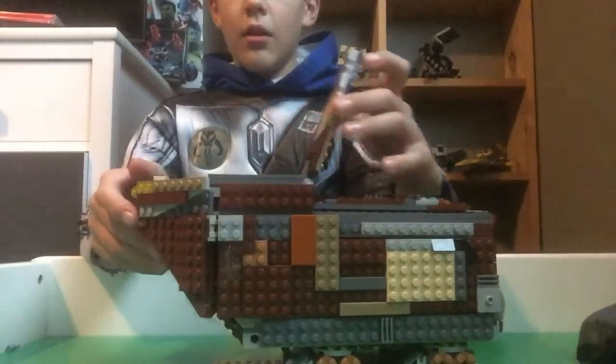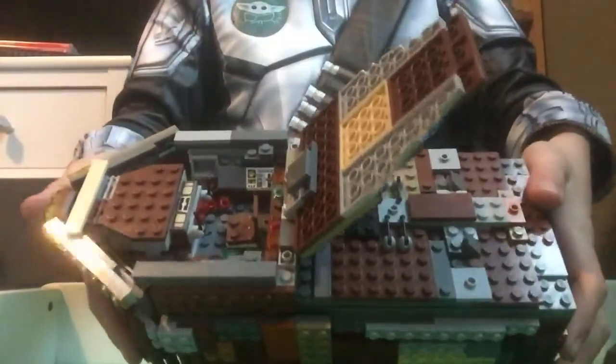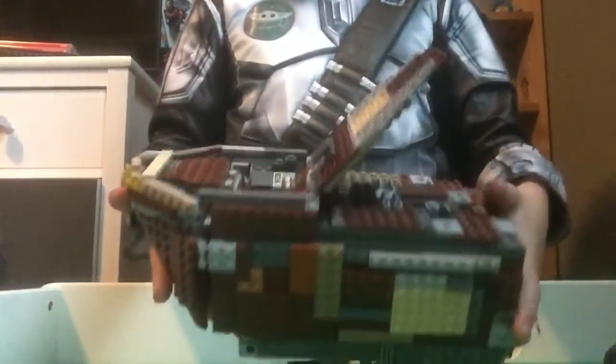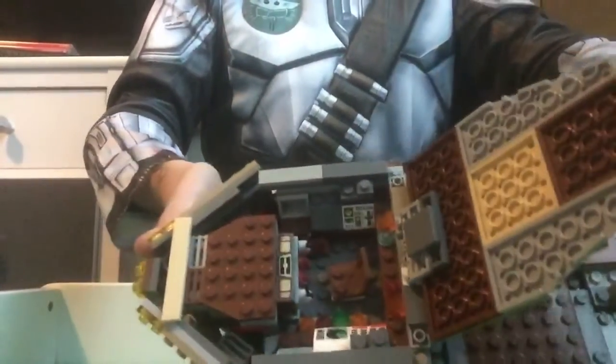And of course up here the roof can open. I want to make it almost as close as possible to the set. You can fit a Jawa — you can't fit a full-size minifigure in there because it's not big enough. You can fit a Jawa minifigure in there, those ones with the short legs. That's the interior. It's got a lot of control panels and the seat and some levers and some buttons.